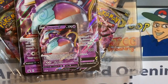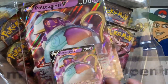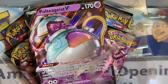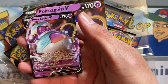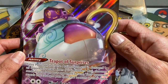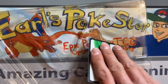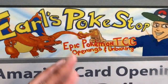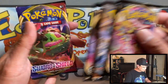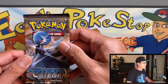All right, there it is — Poltergeist V. Both boxes will have four packs so it's an even battle. I'm just going to briefly show you the contents. There's the jumbo card and the code card — good luck. We got Rebel Clash, Steam Siege, Rebel Clash, and Sword and Shield. Let's start with Steam Siege first.